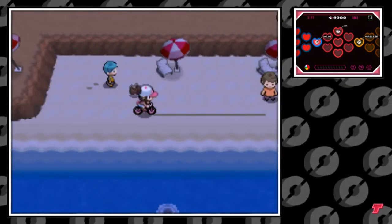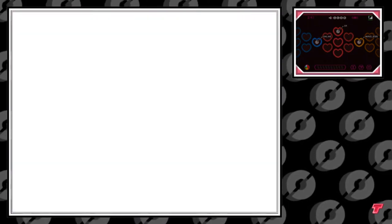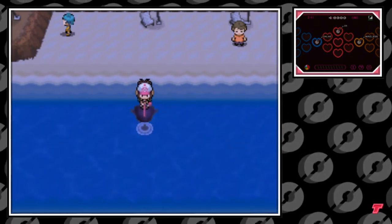If you're not familiar with that, I'll put a link at the end of the video and in the description. Basically, you're looking for the rippling water phenomena. You can go ahead and surf to it, or sometimes if you're lucky enough, it'll be on the coast and you can use your super rod into the phenomena.